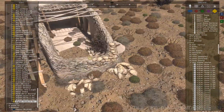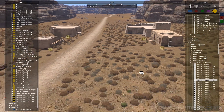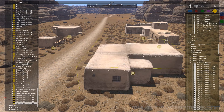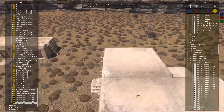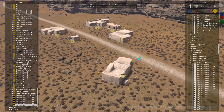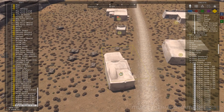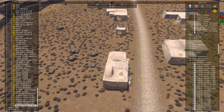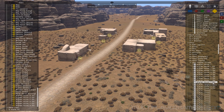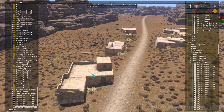It actually looks cool with that bush sticking out — that wasn't even intentional, but it sort of looks like it's just overgrown. I'll end up sticking some guys over here too. A couple more houses, and I think we're good with this little zone.